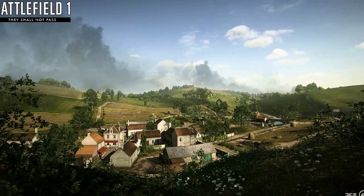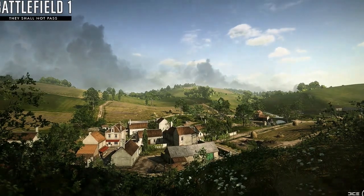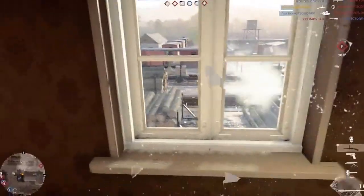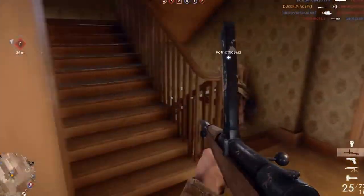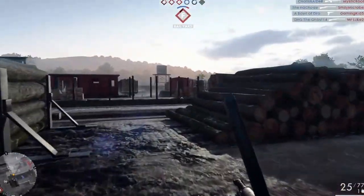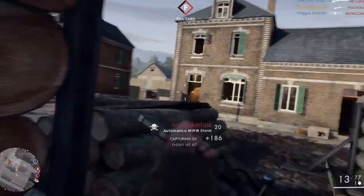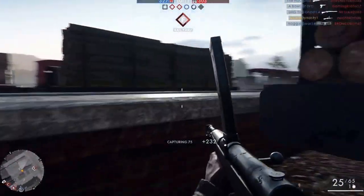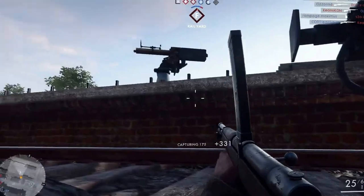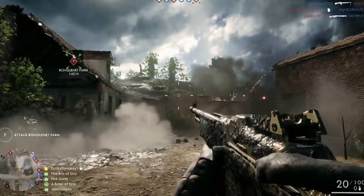The next map is Soissons — some French name. It kind of reminds me of St. Quentin Scar on Battlefield 1, with cities, buildings placed close together, close-quarter combat. I think it's going to be a little different though. I don't really know how this map is going to lay out as far as the hills and the mountain crests go — I don't know if that's where the map ends or if it extends beyond the city. If it's just the city part, that's not going to be a very good map — we need something bigger.